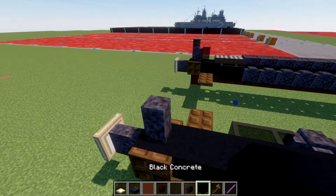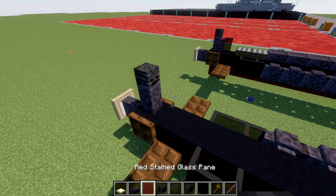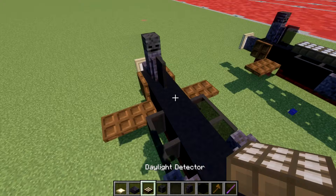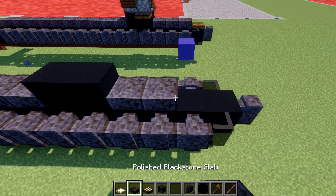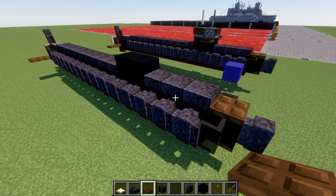Going upwards now for the top section, place a polished blackstone wall. On top of that wall, place a wither skeleton skull. Then place a black stained glass pane going forward from that, and also place two daylight detectors both turned to night mode. Then place 10 polished blackstone slabs, two black concrete blocks, then 3 more polished blackstone slabs, and a dark oak trapdoor on the very front.